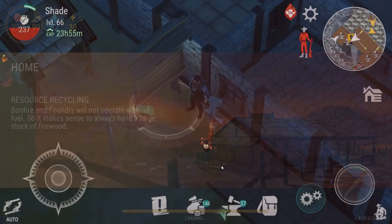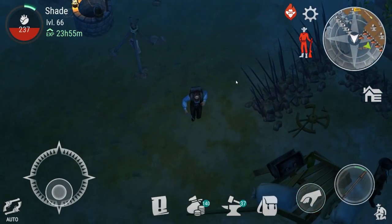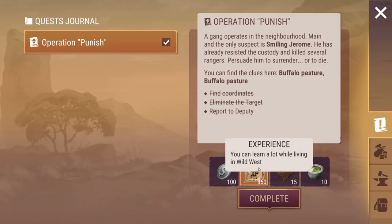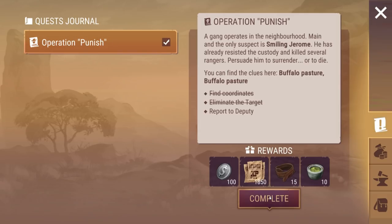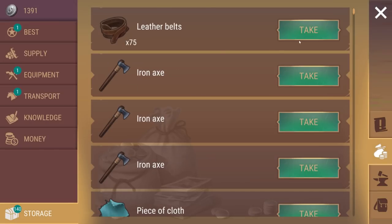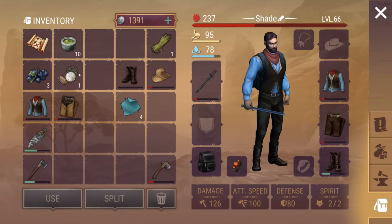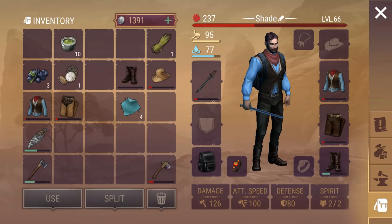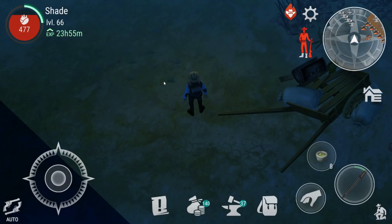I cannot for the life of me remember what rewards we're going to be getting from the sheriff for this one, so let's go have a chat with him. We complete that — goods were delivered to your storage. I'm going to take the salves. That didn't give us much XP, but it'll have to do. We've got our next bounty hunt set up as well, and we're nicely healed up.